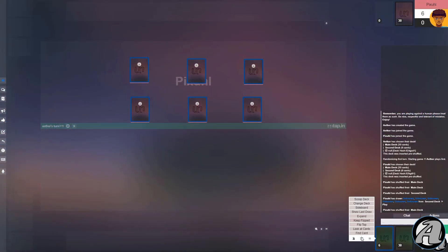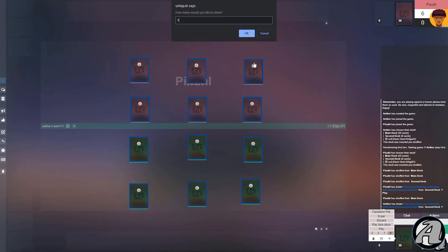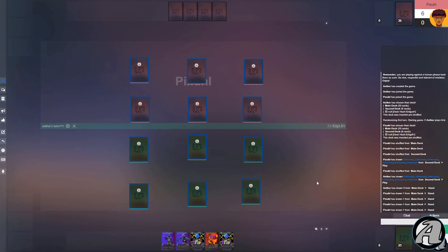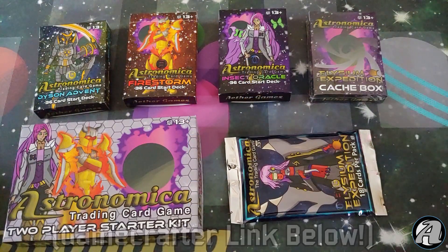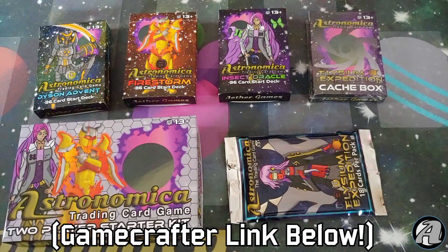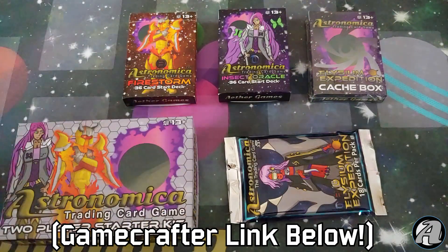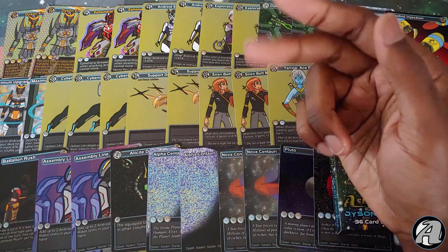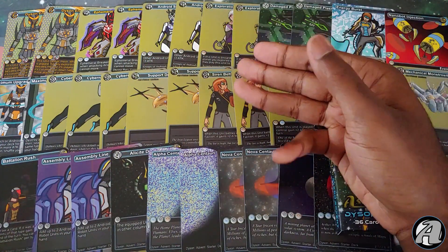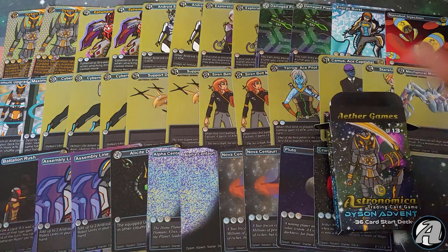If you're interested in playing this starter deck, you can join the Discord below, where there will be an Untapped version of this decklist. You can also try to find matches with other people on the Discord — give it a shot if you want to learn how to play or try out the new cards. That's going to do it for today's video. All of the Wave 1 products are about to be finally done — we still have the cash box to go through, but all of these, including Dyson Advent, are now out on the Game Crafter. I hope you enjoyed the video and the new format. Like the video if you liked it, subscribe if you want to see more homemade TCGs in general and Astronomica. Hope to see you in the next video. Take care. Bye.